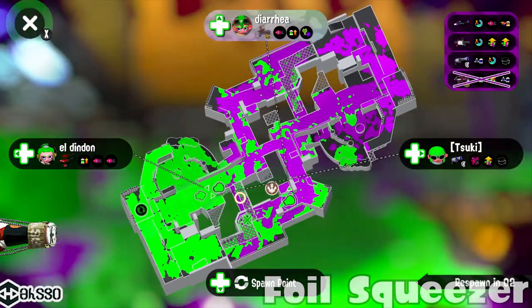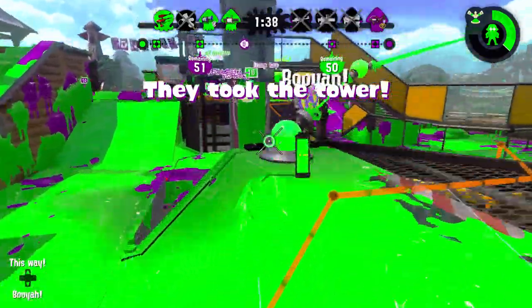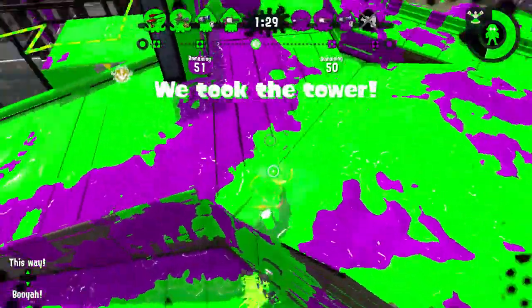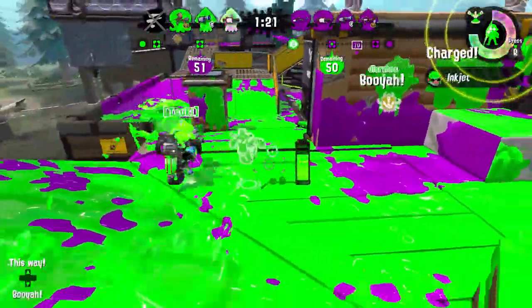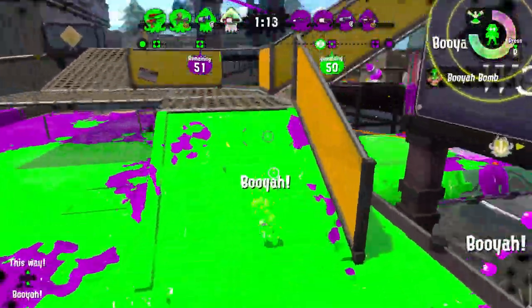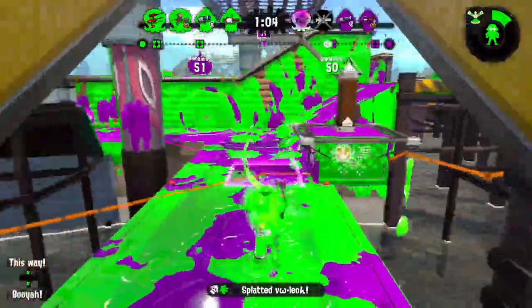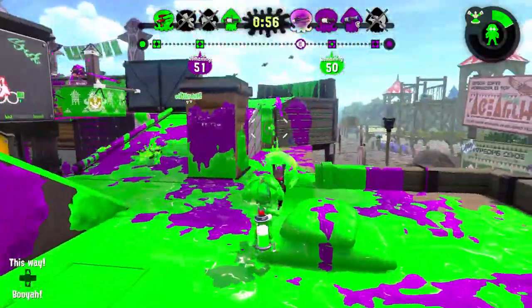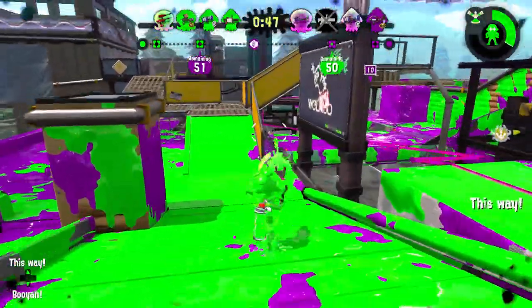For the last weapon on the A tier, I have the Foil Squeezer. I'm rating it down here for now because it used to be pretty bad, but after everyone figured out that it's better — and hypothetically better than the Splattershot Pro — I have it here. I feel like it's one of the better weapons with Bubble Blower. It's got Splat Bomb and that weird tap mode or pop mode where it has ridiculous reach. It outranges a lot of weapons, and after everyone started playing with it, they realized it's actually really amazing.